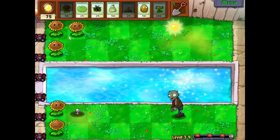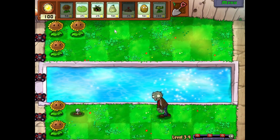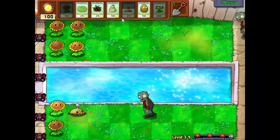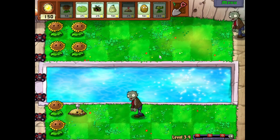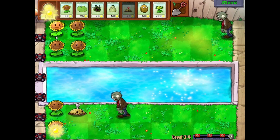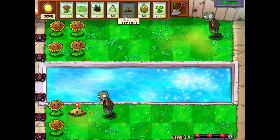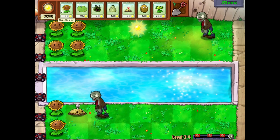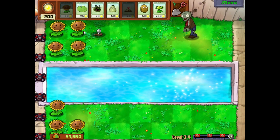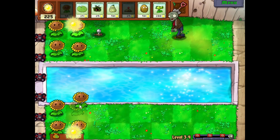I'm just gonna go with this typical four sun setup here — repeaters, walnuts, and all sorts of stuff. Not necessarily gonna see anything new other than the zombies. You'll also notice we have three flags, so there's gonna be three huge waves, and that can become problematic. I mean, it's not the end of the world, but it's just something to be aware of as the game ramps up in difficulty.